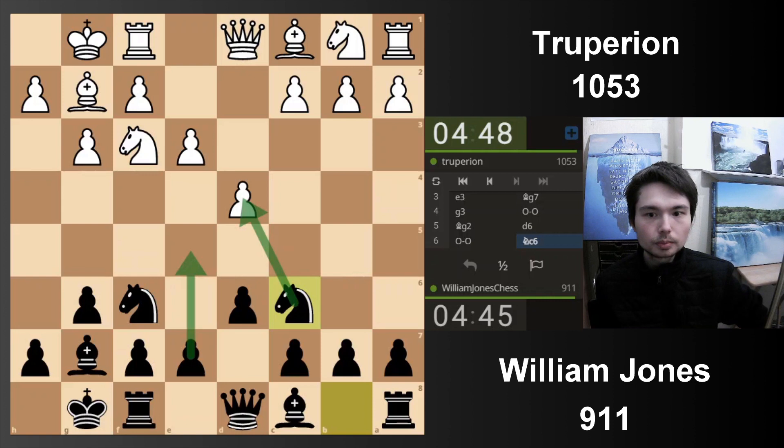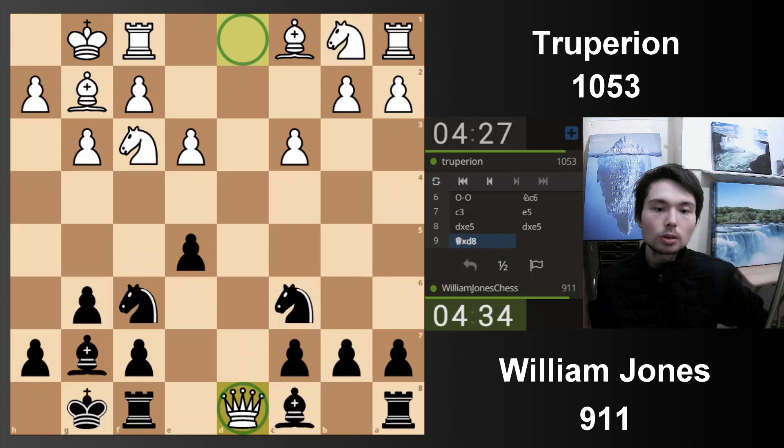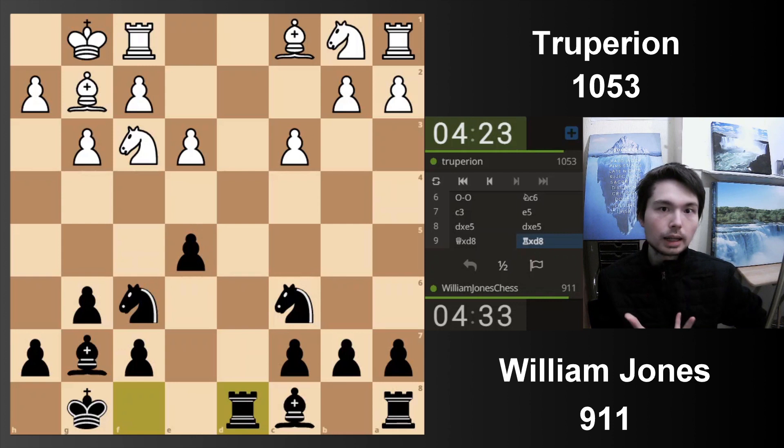My opponent is playing quickly as well - 1053 rating. My opponent might be thinking of d5, but then I can go knight b4 to attack it. My opponent is solid and doesn't want to commit with a move like d5. So I'm going to strike in the centre with e5. I'm not afraid of this capture because after taking, my opponent doesn't have a centre anymore. I don't mind if the queens come off. If I'm right, Magnus Carlsen had white in a position like this against Firuja - not this setup, not this pawn structure.